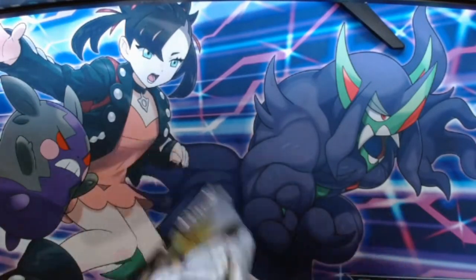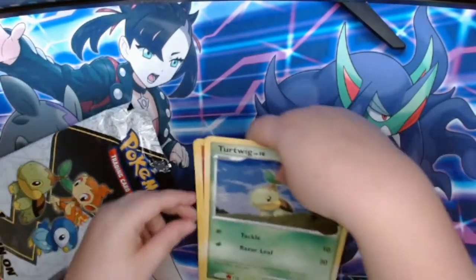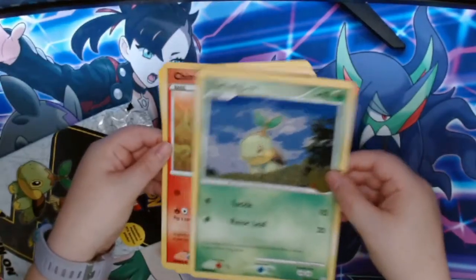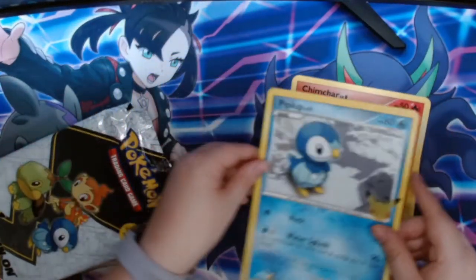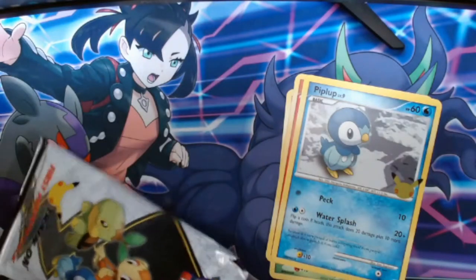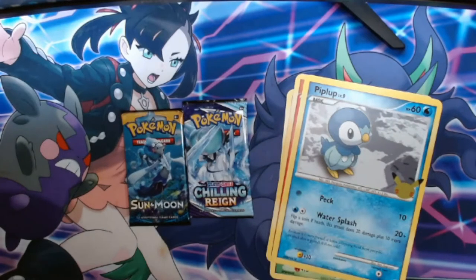Let's hop right into here. We have, of course, our Jumbo cards: Turtwig, Chimchar, and Piplup. And for our packs, what packs did we get? We got a Chilling Rain and a Sun and Moon. I'm glad to see Chilling Rain in here.